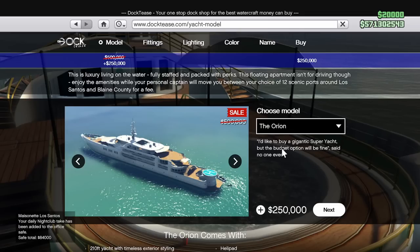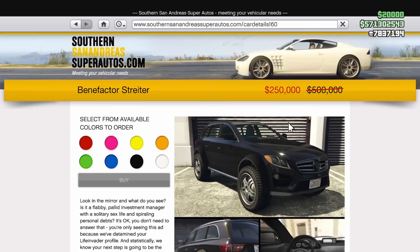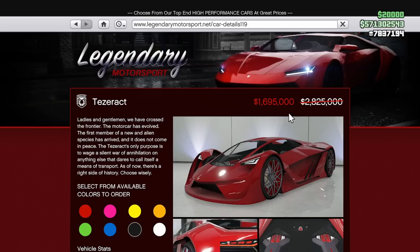Now for the discounts. Starting at half off, we have all yachts and their renovations, as well as 50% off the Glendale Custom, the Stirler, and the Toro Boat. There's also 40% off the Itali GTO, Peyote Gasser, Stinger GT, and the Tesseract.